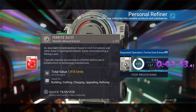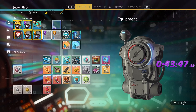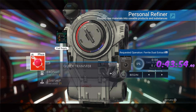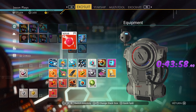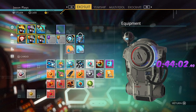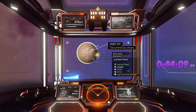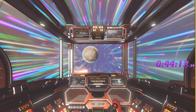We're going to need more ferrite dust — let's grab that. Start refining that into pure ferrite. Make sure your technology is fully recharged. We're not going to that outpost — we're going to Outpost Delta. There we go.